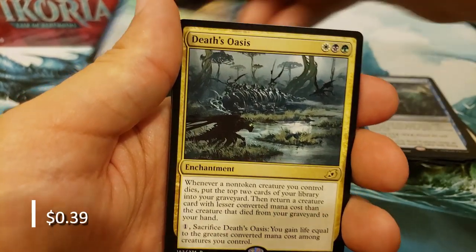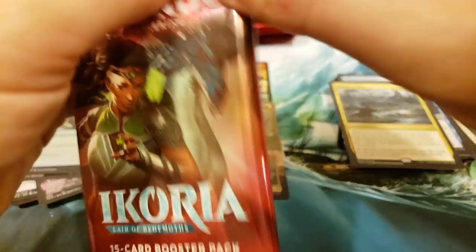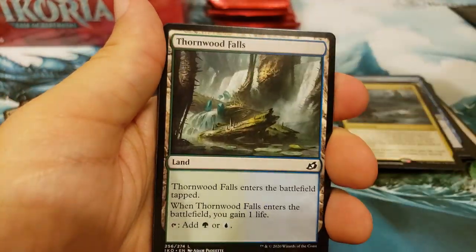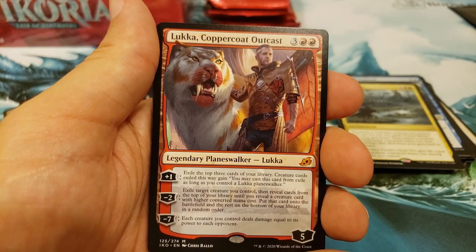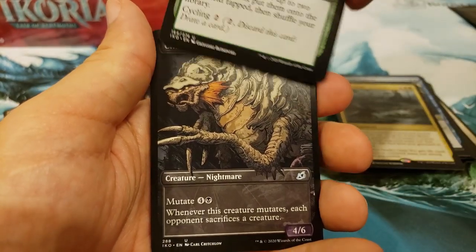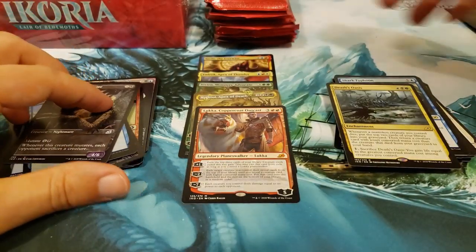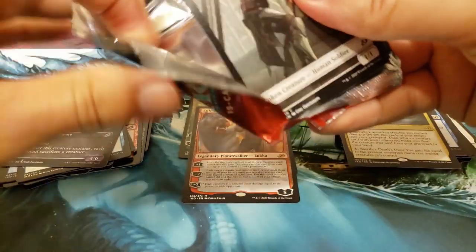Convolute into Death's Oasis. Good luck to you, Mr. Jonathan — an awesome two boxes. There's another Mythic coming up: Luka, Coppercoat Outcast. Look at this — you got a pile of Mythics here. And a Chittering Harvester — we'll throw it in as well. Why the heck not?